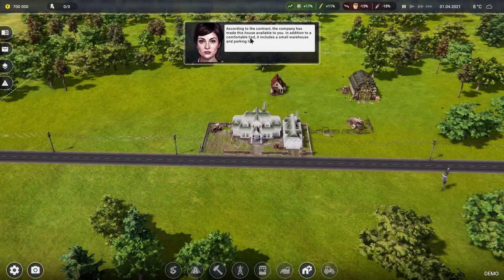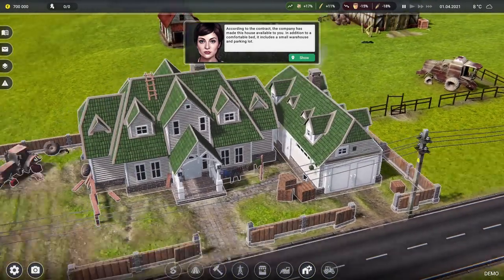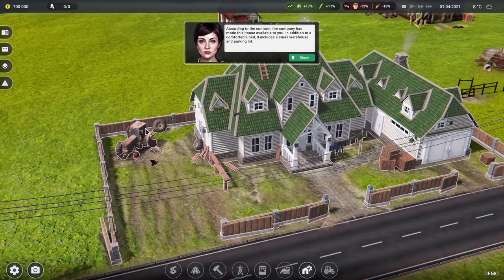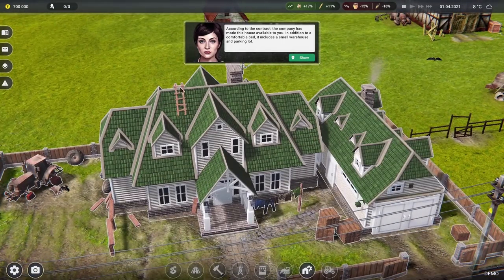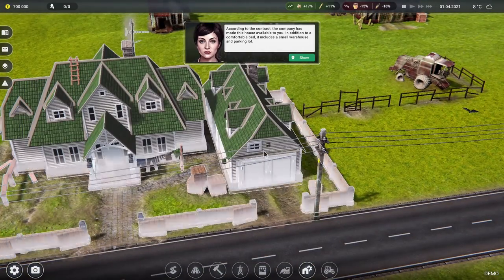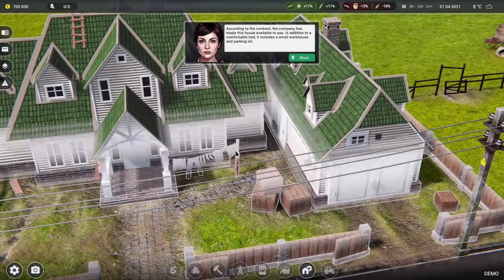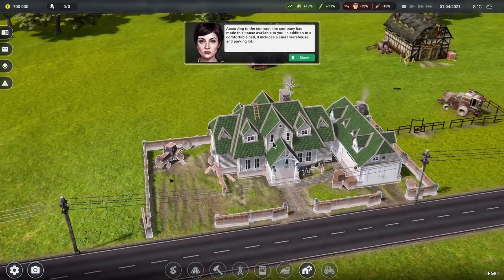The house comes with a comfortable bed — very important. It includes a small warehouse and a parking lot. There's a ladder on the roof for some reason and a garage for storage. Oh look, there's even a little washing line — the house comes with free clothes! Okay, we don't need to bring our own clothes. Wonderful.